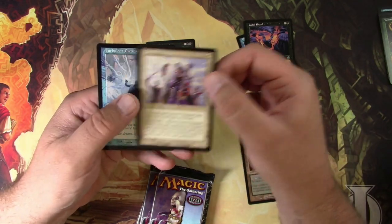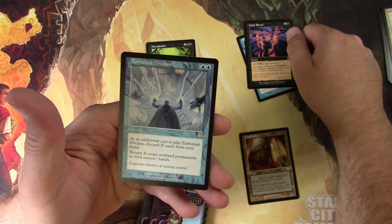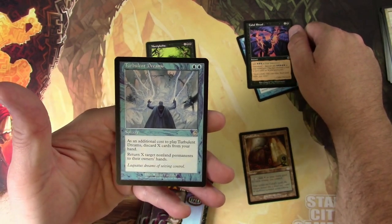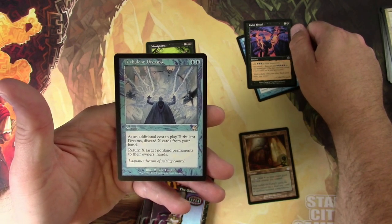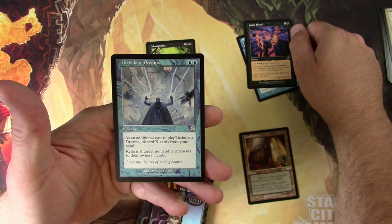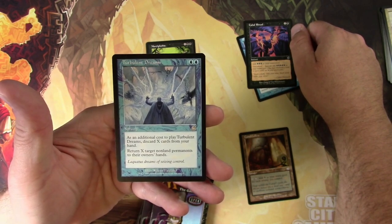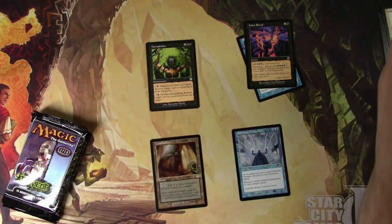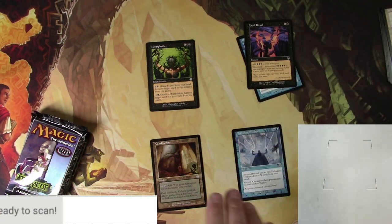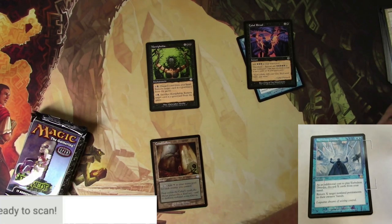Turo's Vanguard. Turbulent Dreams is the rare — for two blue mana, it's a sorcery. It has an additional cost to play Turbulent Dreams: discard X cards from your hand. Return X target non-land permanents to their owner's hands. Interesting. I'm not sure if that card is really much, I don't think so. But let's scan it up and find out. Turbulent Dreams.